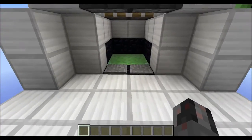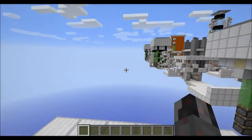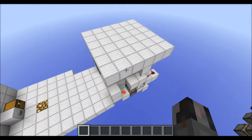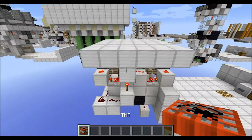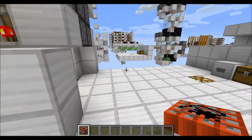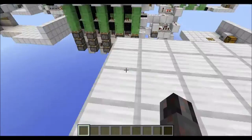Basically you have your 2x2 slime platform here and once you run in here, the whole thing catapults you upwards. The nice thing is you can combine this with a self-destruction algorithm or mechanism. All you have to do is run some TNT down here and whoever uses this right after you gets a nice and not so nice little surprise.